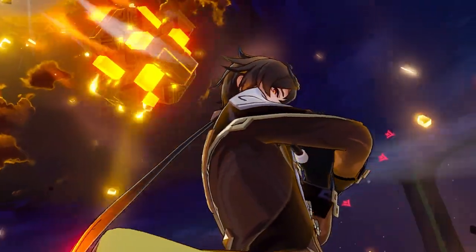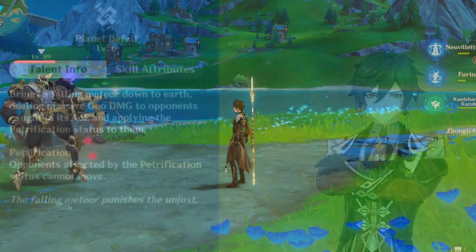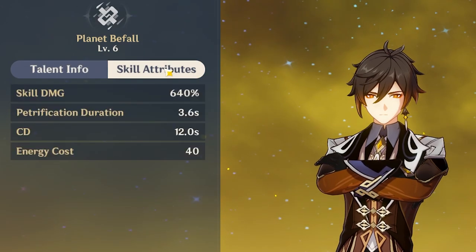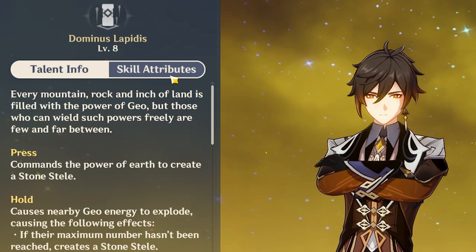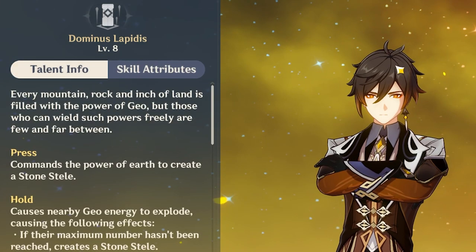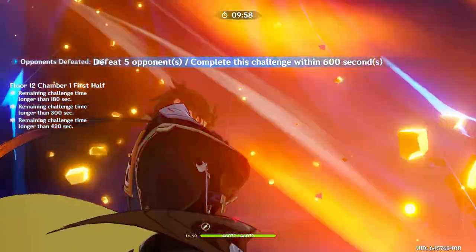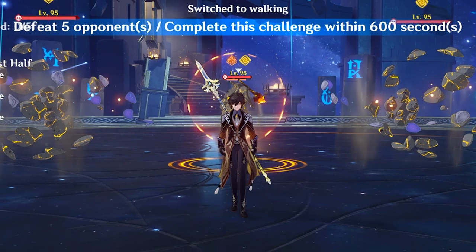In the Genshin community, Zhongli's ultimate is known for being a DPS loss. However, looking at how it works, it's the same kind of feel — hey, I'm a sustainer, but I have a damage-incentivized ultimate. Not to mention, his ultimate also keeps enemies in place for a few seconds, which can be very helpful — another small addition that makes things more comfortable.